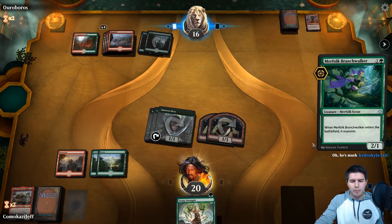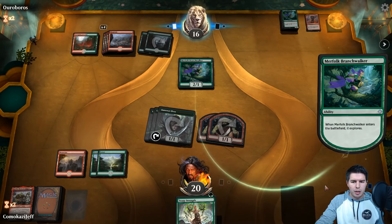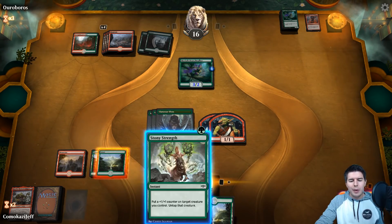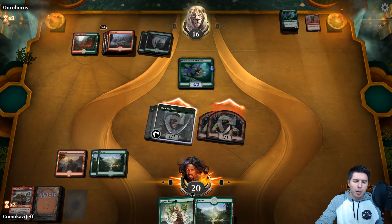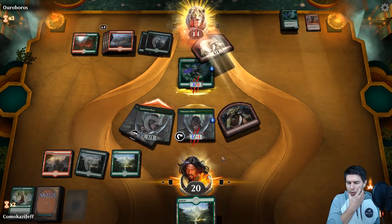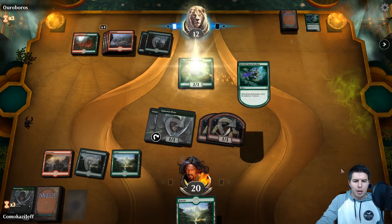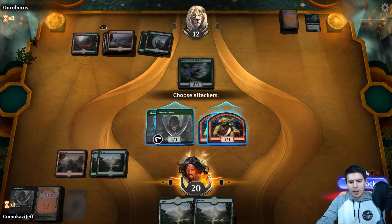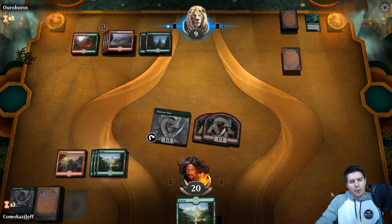Merfolk Branchwalker explores and finds another Branchwalker with a counter. We can swing in and trade off pretty favorably here. Whoever they block we will Stony Strength — just trying to finish out this game as quickly as we can because we kind of went all in on trading. We're in topdeck mode but we know there's another threat coming. Merfolk Branchwalker again. We can kill it by trading off with any one of our creatures. Down to nine — three-turn clock. We can just hope he never finds anything good again.